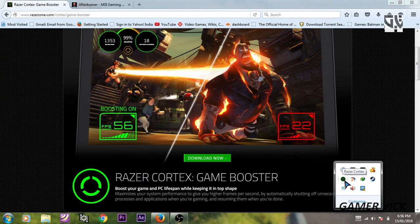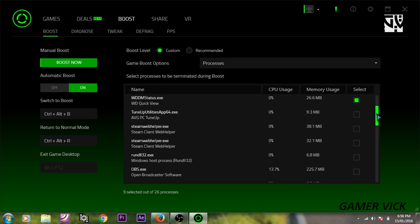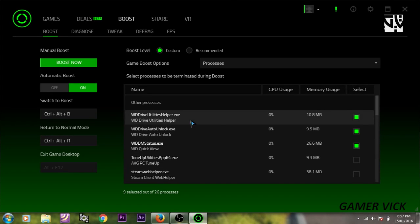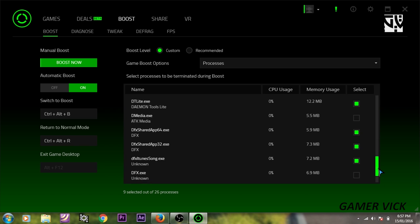I have already installed the softwares on my system, so I'm going to show you how it operates. I'm opening Razer Cortex from the tray — this is how it looks. You have multiple tabs, so you need to go to Boost. There you can see a number of processes, the same processes which run in Task Manager. What you need to do is select the ones which are not required while playing the game. For example, WD Driver Utility is not required for me because it's an external hard disk software.